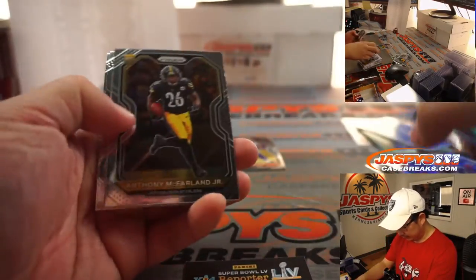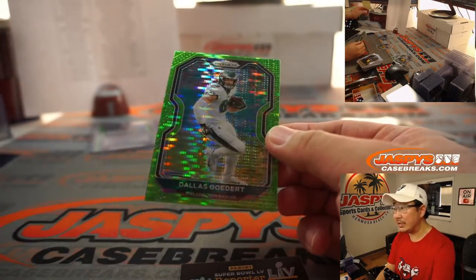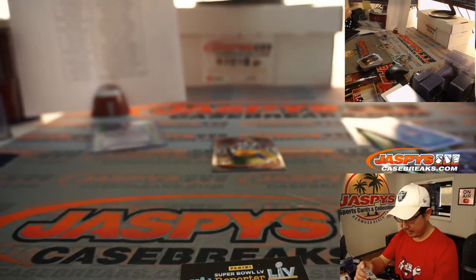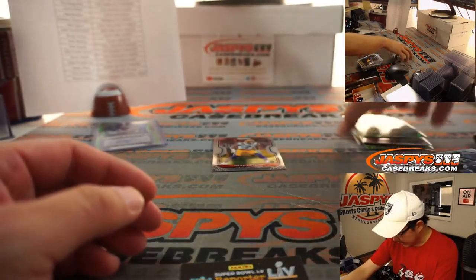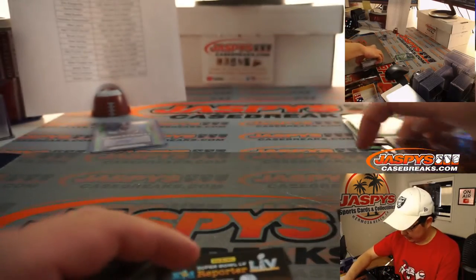That's going to be for Matthew G. with the Panthers. That's A.J. Dillon. Tredavious White — silver. Anthony McFarlane Jr. More green pulsar. Dallas Goddard for the Eagles — going to Matt Buckler. And the last one here is Grant Delpit.